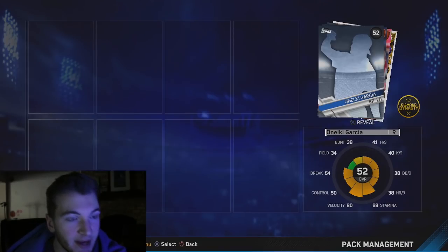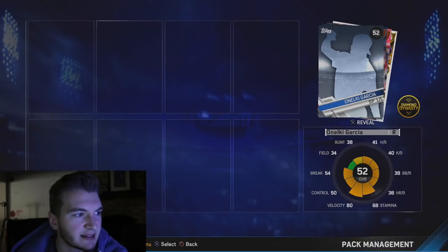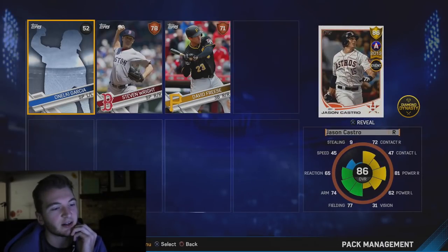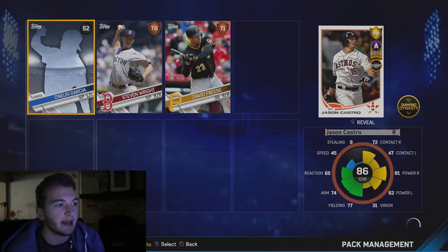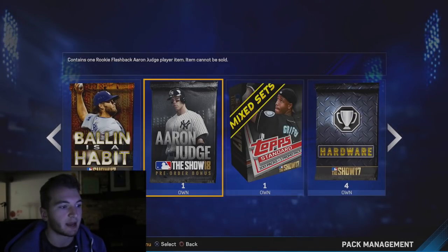We are going to open up this program pack first. We got an all-star player — it's an 86 overall all-star, Jason Castro. It's a non-sellable program pack, they're like all non-sellable I believe.